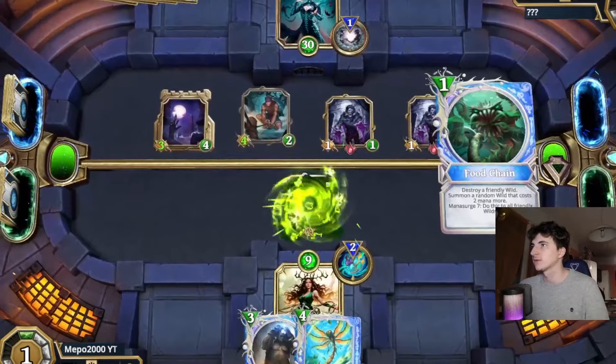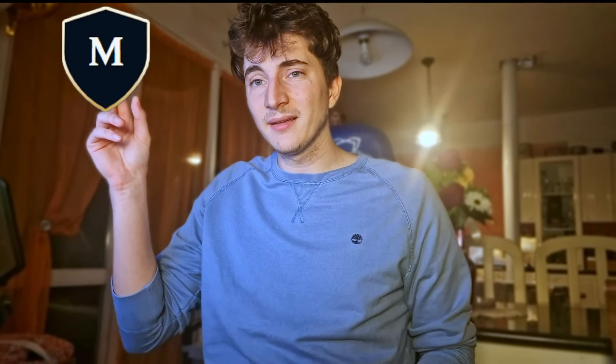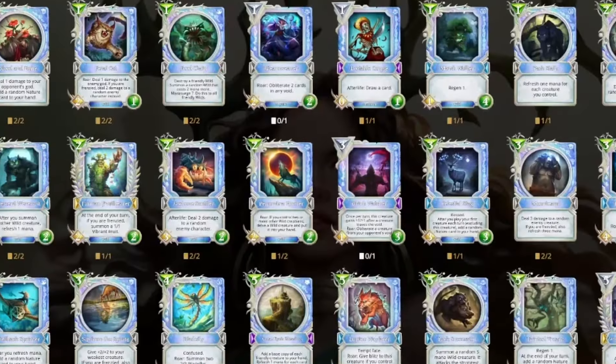Trust me guys, there is literally nothing better than spawning giant nature creatures in the diamond shine. Thanks to this deck, I went from mythic to gold. Yeah, I'm not saying that in the wrong order. I literally went from mythic to gold. You may actually say that this deck is bad - well, it is. Because it was the only way to build a fully diamond deck without using all my bank account.